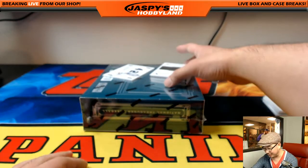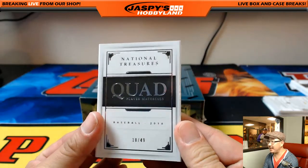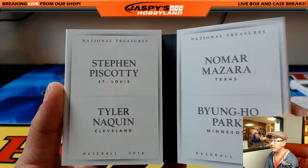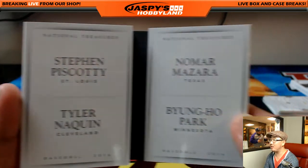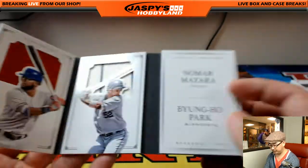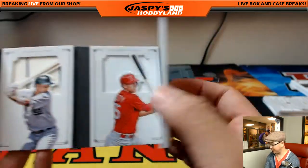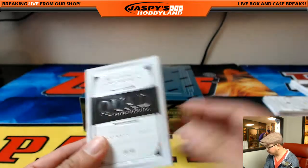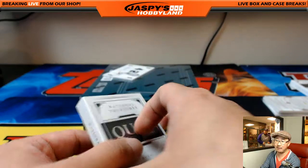Oh wow, that's a nice one. In fact, I'm going to show you the book first — 18 out of 49, quad player materials. It's the same one, I think: Piscotti, Naquin, Mazzara, and Park, except it's just a lower number. The other one was out of 49 too. So there's one that's 38 out of 49 and this one is 18 out of 49 — same thing.